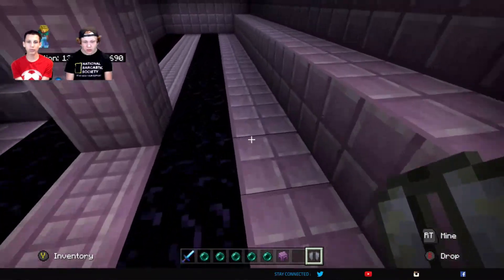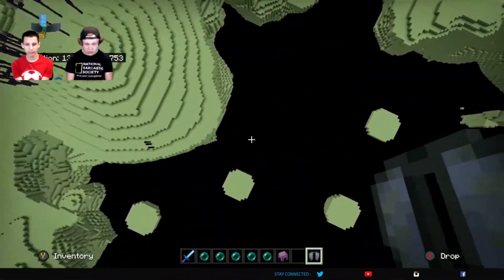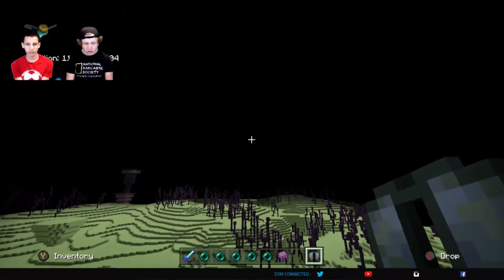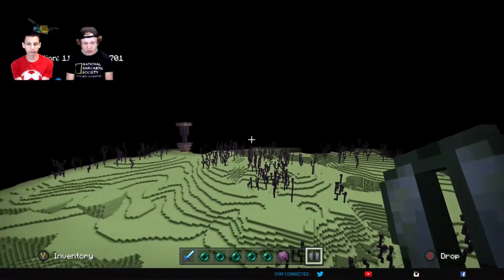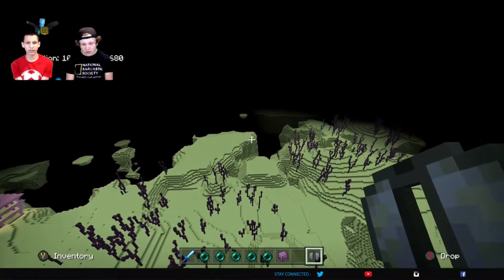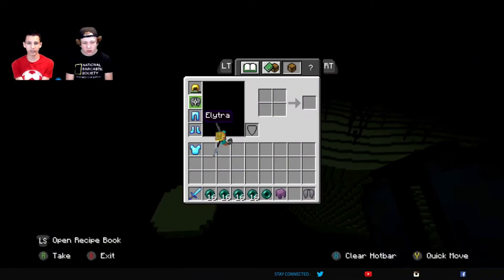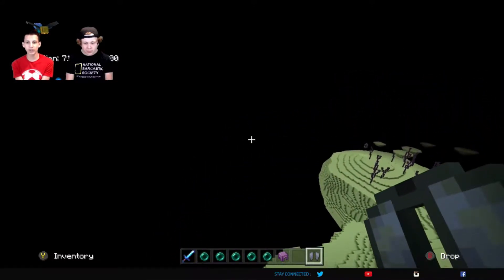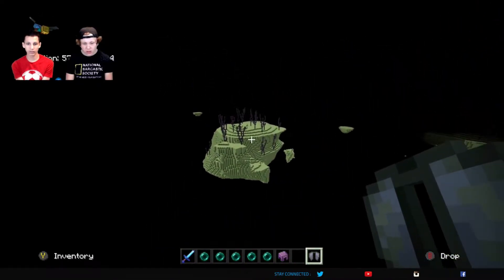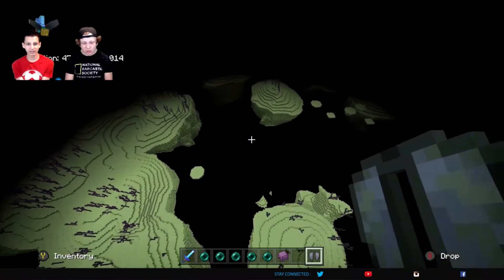It's even better once you get the elytra because you can make a bunch of rockets and basically fly infinitely through the End Cities. The elytra does break over time so you're going to have to keep checking on it — though it doesn't break that fast. You can repair it with phantom membrane, whatever you get from the phantoms — phantom membrane, that's what it's called, not phantom gel.